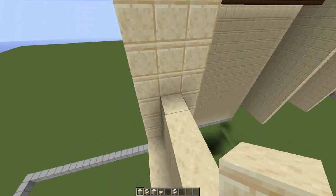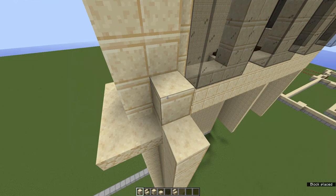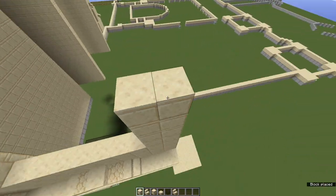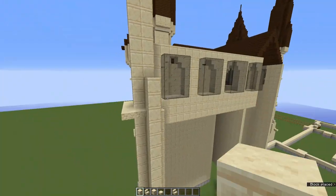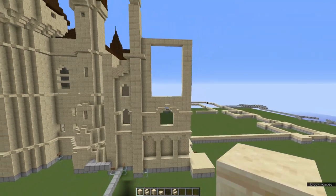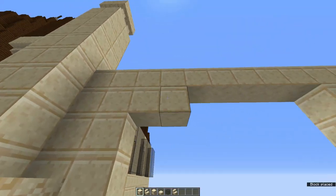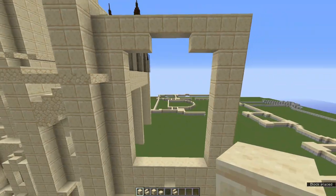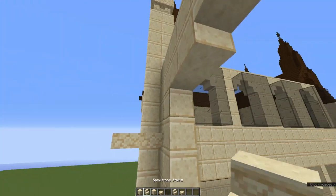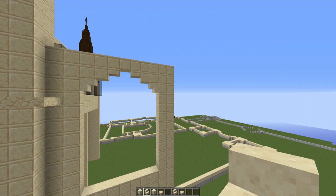Along this area you're going to build up 10 more blocks on each side, then cap it off with a line of cut sandstone. This creates the area for your massive window which will go right in the middle. To start off your archway, place two cut sandstone blocks in the corners, then using some cut sandstone slabs and smooth sandstone slabs, place one on each side to create that arch kind of shape.